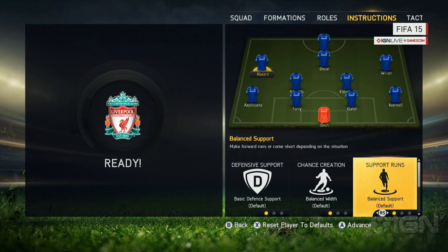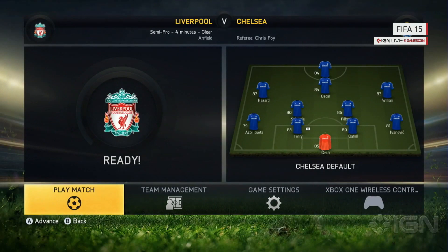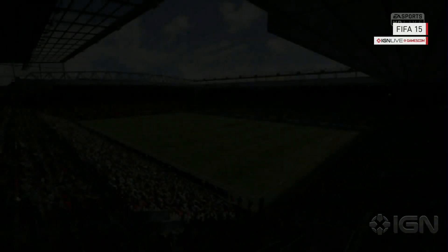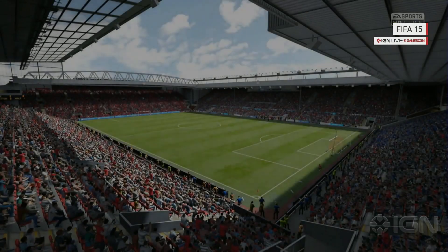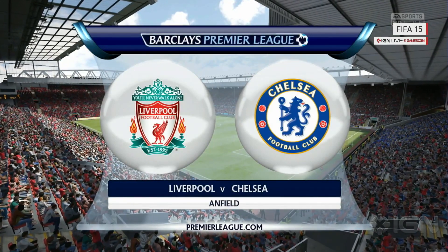It's beyond just changing the UI and making it more intuitive. This is one of the new features called player instructions. Player instructions is a new addition where, for each position on the field, you specify how you want that player to move or run — on attacking, on defense, on supporting the runs. You might have the same lineup, same formation, same everything, but you change the player instructions and you can completely change how your team plays.